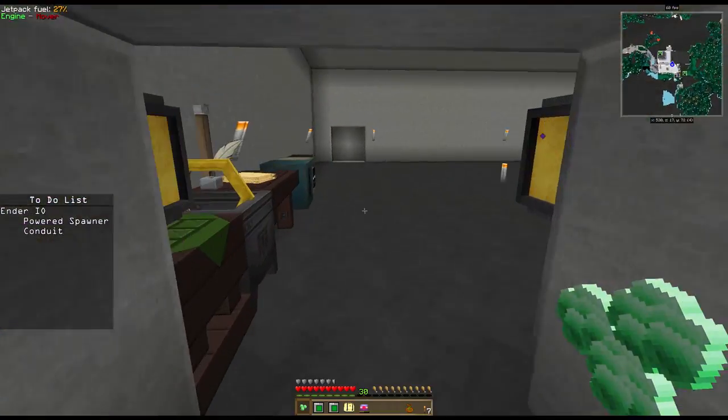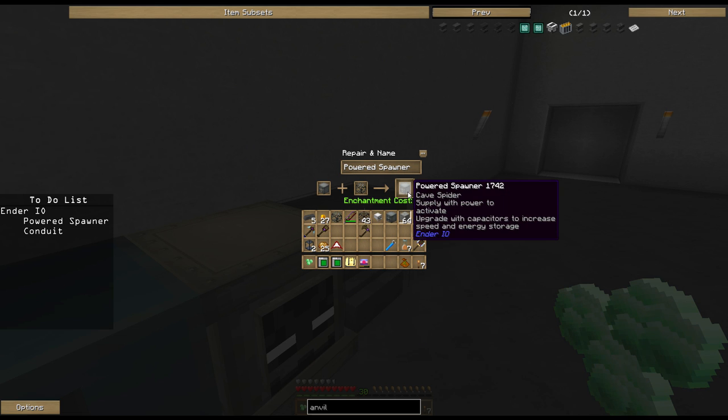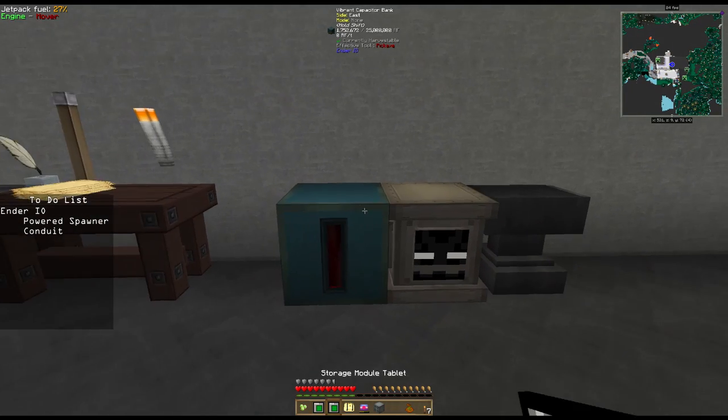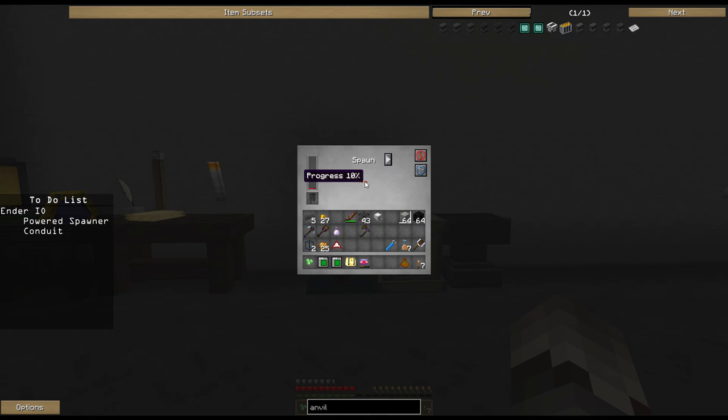Let's run back up here, open this back up, put in the powered spawner, put in this - okay, cave spider. Supply with power to activate, upgrade with capacitors to increase. So now I can sit this powered spawner down and allow it to spawn cave spiders all I want. I don't actually want to make cave spiders, but you can also set it up to capture things.